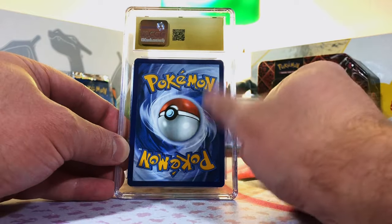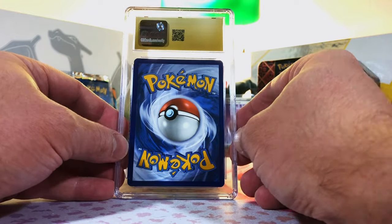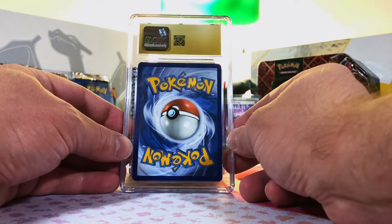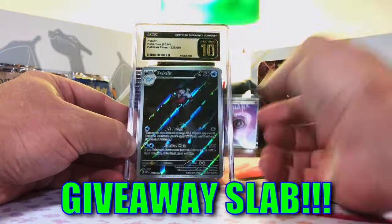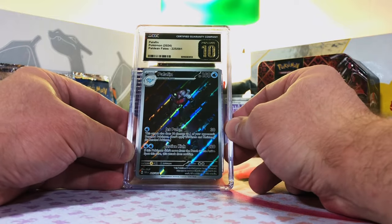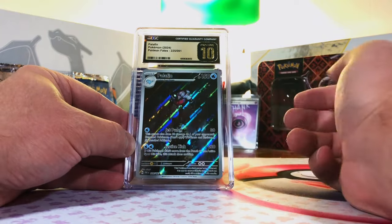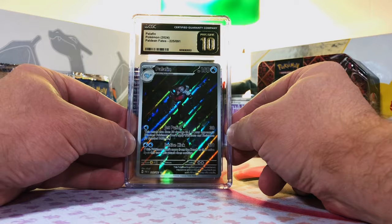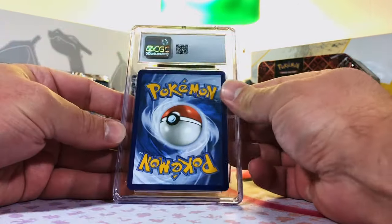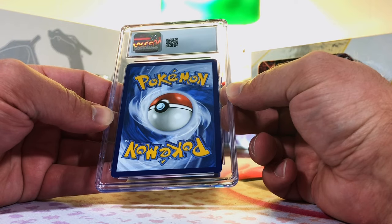Last stack — another pristine. Can't remember if it's the last one, I wasn't counting. Let's just see what we got. One, two, three — boom! Pristine 10 Palafin Illustration Rare from Paldean Fates — first time I'd pulled this one too. Our pristine 10s were solid.